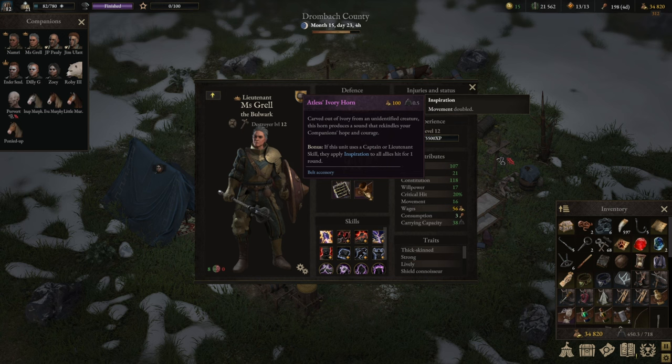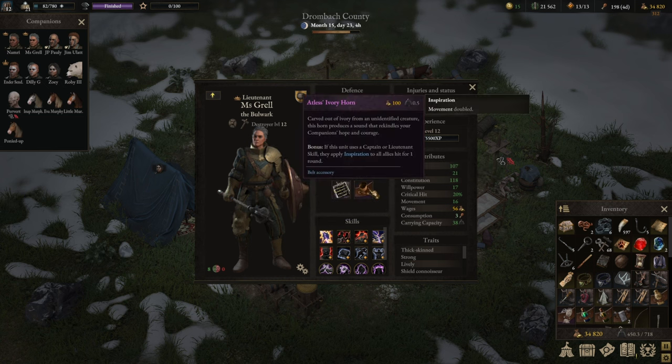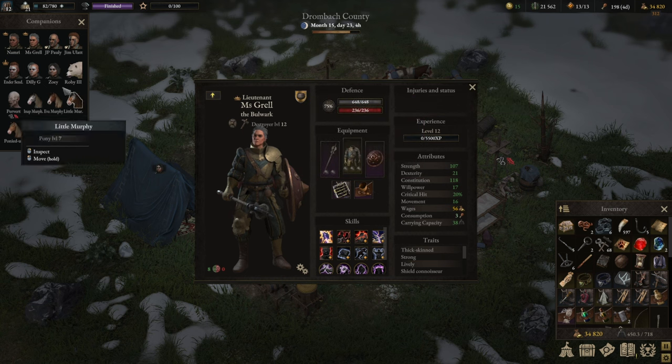Atlas Ivory Horn is another one. If the unit is a captain or lieutenant, they also apply inspiration, which is the double movement. That's a fantastic one — I would give it an absolute A-plus for support units like tanks. In this case, the tactical order doesn't only give you orderly but also gives everybody quicker movement, which is absolutely marvelous. Really good item.